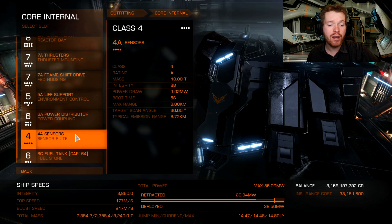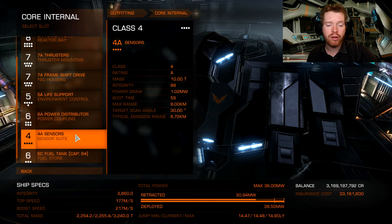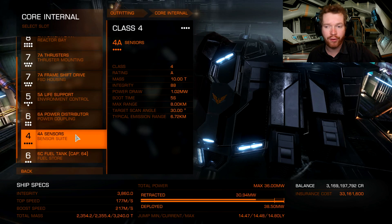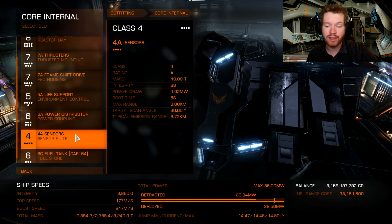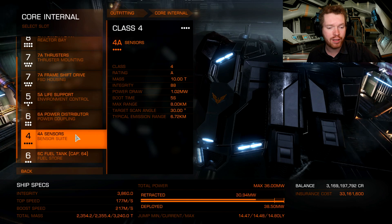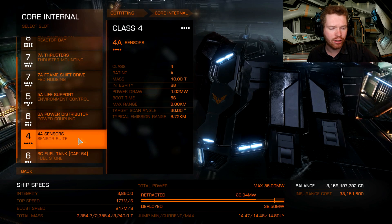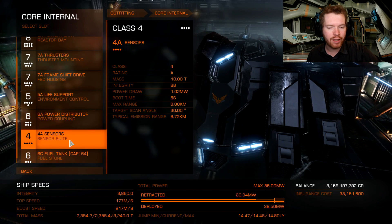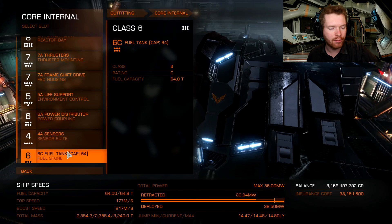Sensors: I'm considering going long range, or going lightweight for that extra maneuverability. The sensors is one of the heavier modules on the ship, but it's only a class 4 sensor at 10 tons, so you can go long range without losing too much in terms of maneuverability. Lightweight is also an option because we're not really that dependent on our sensor range when it comes to hunting Thargoids.